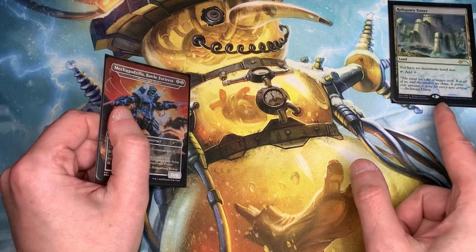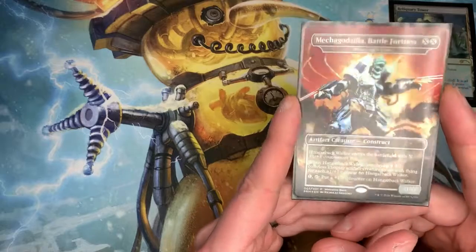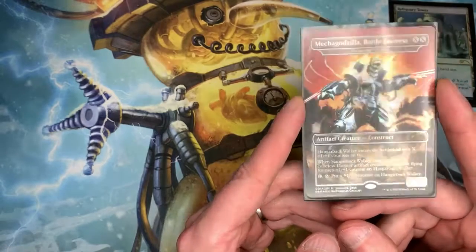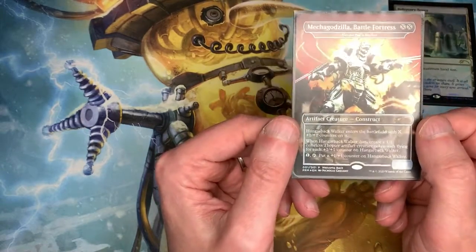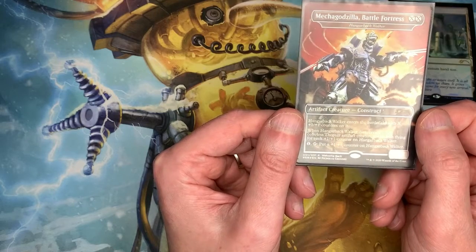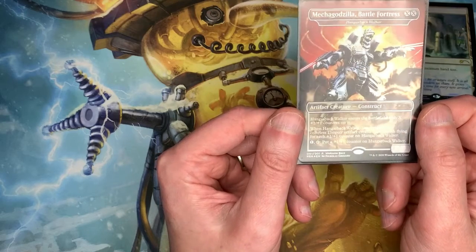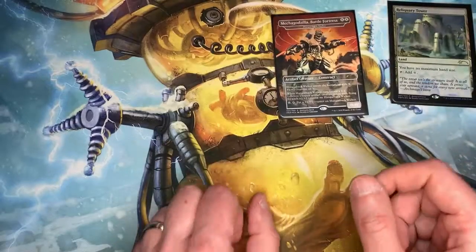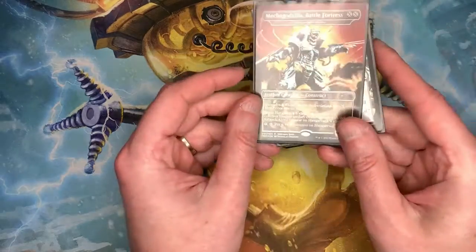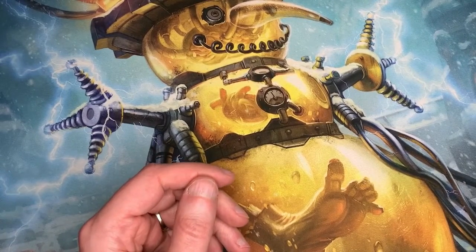Reliquary Tower says you have no maximum hand size, tap for generic mana. And then we get this awesome buy-a-box skin — Mecha Godzilla Battle Fortress, an awesome skin of Hangarback Walker printed in Origins. When you cast this, X gives you plus one plus one counters, when it dies you get that many 1/1 thopters, and you can tap one for an extra counter. It's really good in artifact decks or Eldrazi Tron — when people blow your stuff up, you get something for it.